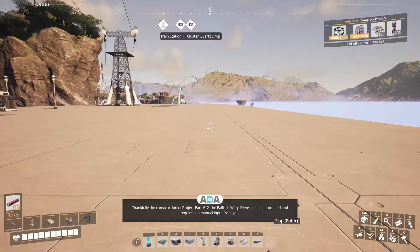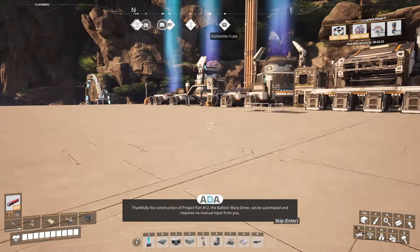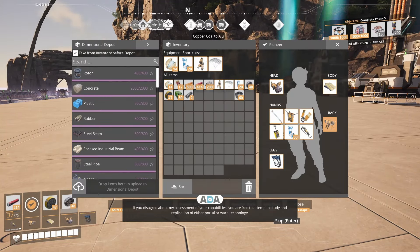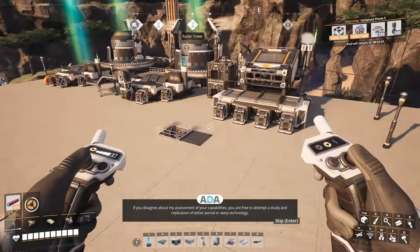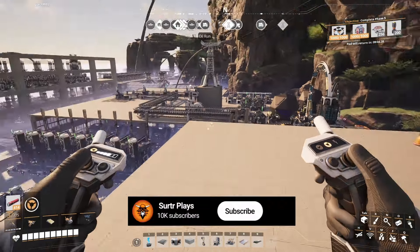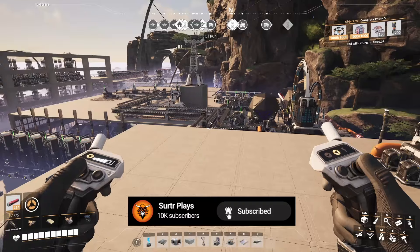Thankfully the construction of project part number 12, the ballistic warp drive, can be automated and requires no manual input from you, so I'd say we're relatively safe. If you disagree about my assessment of your capabilities, you are free to attempt a study and replication of either portal or warp technology — after you're done with project assembly. Well, I would think after getting that far I'd get a bit of respect from Ada, but yeah, nope, that's not happening.